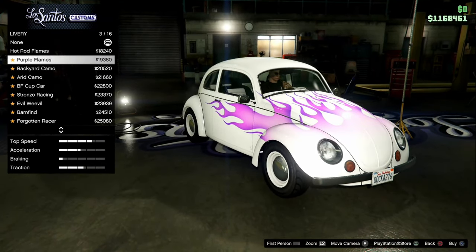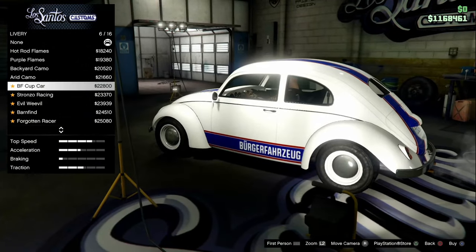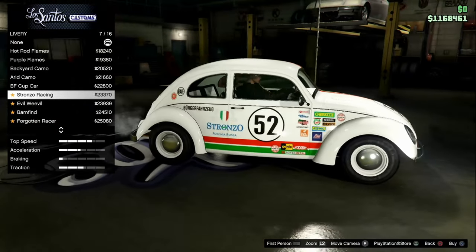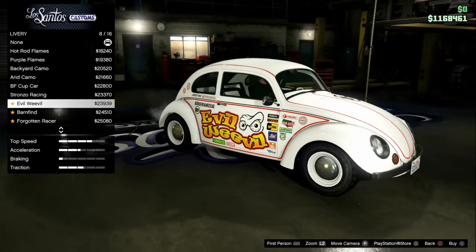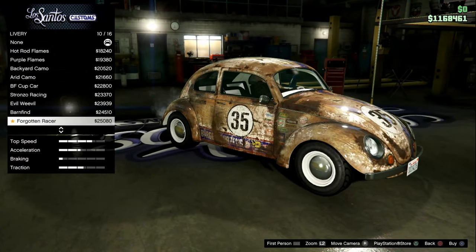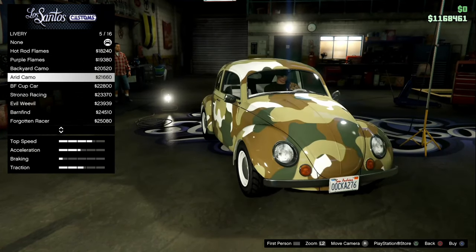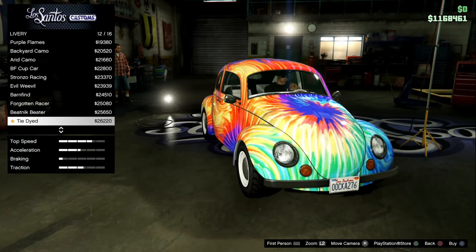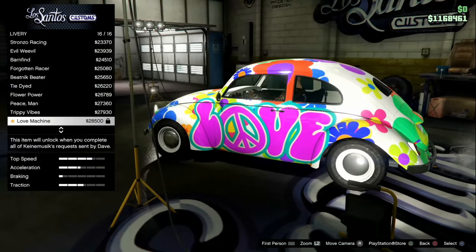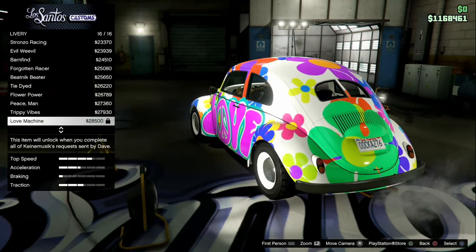Livery — let's see if we can get any decent ones. Hot rod flames, of course — you don't even need them, you just drive fast enough. Purple flames. Backyard camo. Arid camo. BF Cup Car — right there is probably as close as we're gonna get to Herbie. Stranzo racing. Evil Weevil. Barn find — that could be like a different version of Herbie. Forgotten race car. So this is basically the old version of Herbie. BF Cup Car — that's probably it. Oh my gosh. Love machine instead of love bug — this will unlock when you complete all of the requests seen by Dave. I don't really want it, so you can have it.